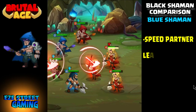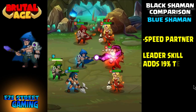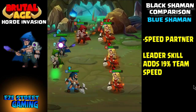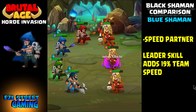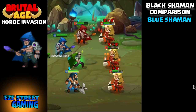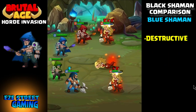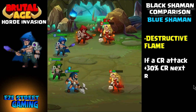We're going to start off with the blue black shaman. All of them are speed partners, so they all have a leader skill — it's about 19% team bonus, meaning you can add 19% speed to the entire team's speed. There are several different partners that do better with speed, and we'll get into that more as the video goes on.